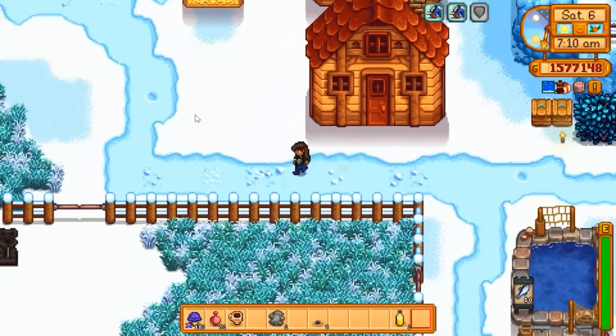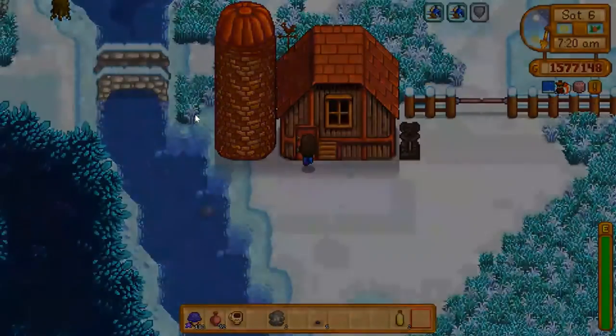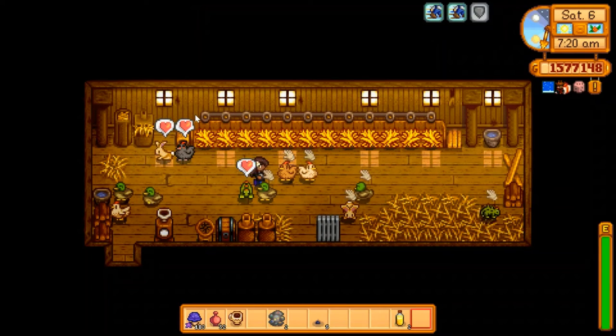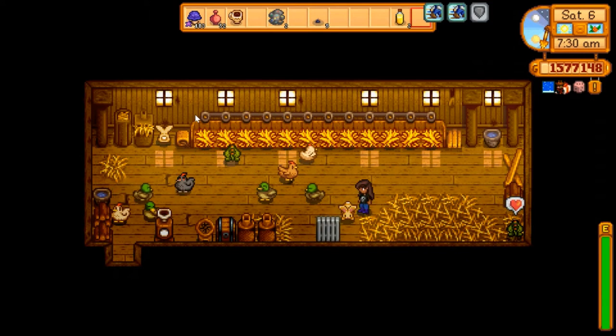Let's head outside and we'll go over to the greenhouse. I should actually go see my little animals because they can't go outside — it's winter and it's cold. So we will give them some love. There you go, little ones.